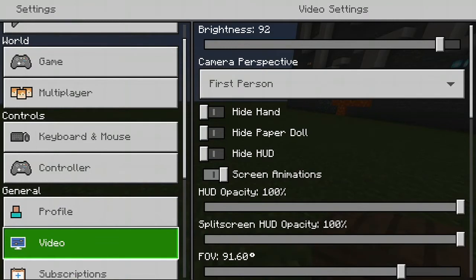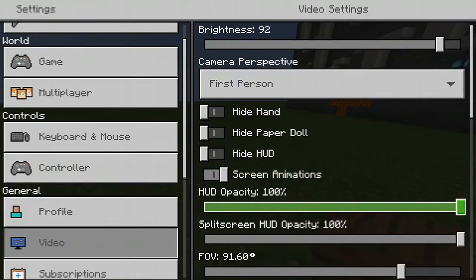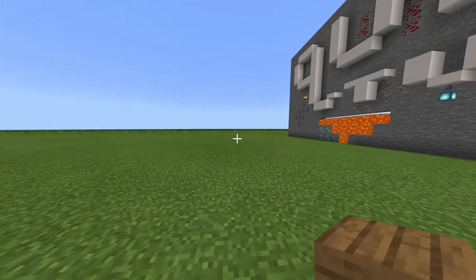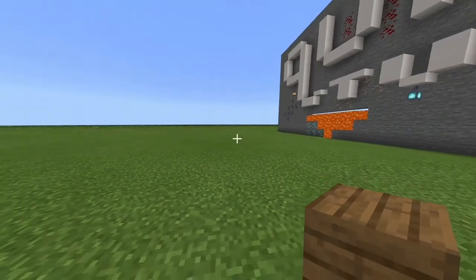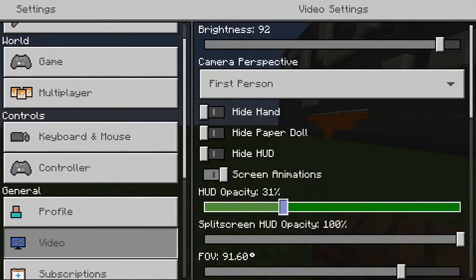To Video. Now in Video, you will notice on the side down here it says HUD opacity. So let's just bring this all the way down to one. Now if you look, you could not see it — even though it technically is still visible, you cannot see it. So instead, let's bring it up to 50 — exactly 50.